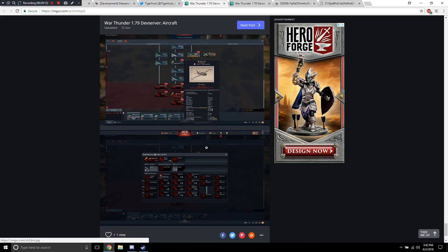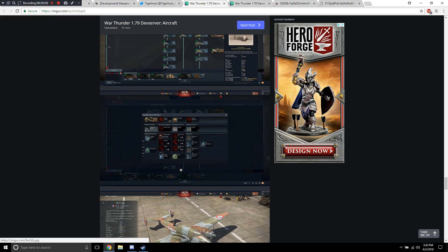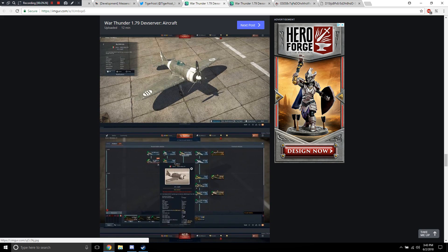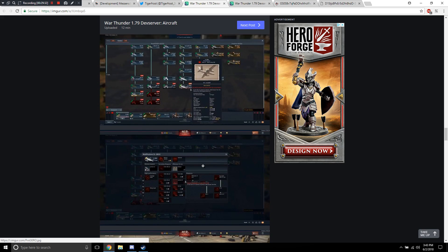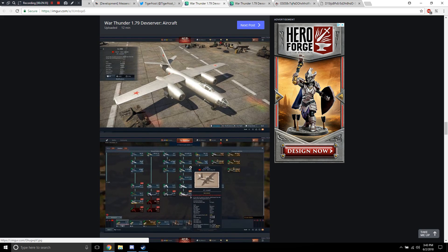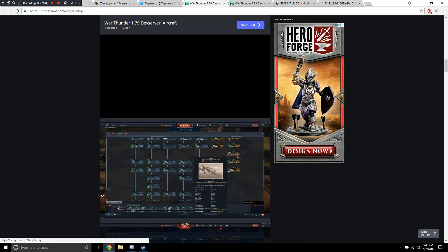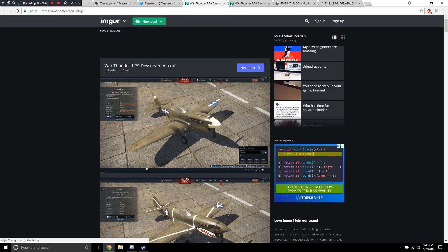That is everything for aviation right now. Lots of neat stuff. Basically for aircraft it seems like mostly sub-variants of already existing planes — but that doesn't bother me, especially when we're getting two new BF-110s plus a new P-40. I'm very eager to see the ground forces section now.